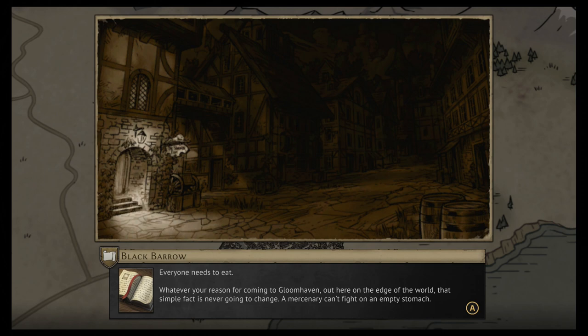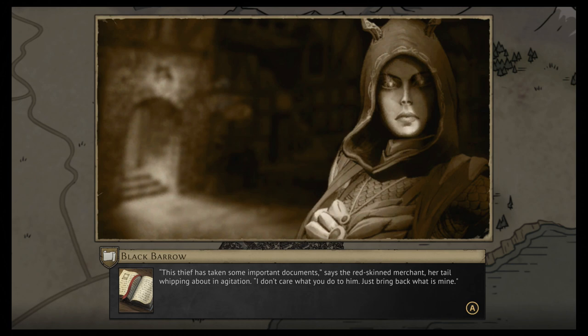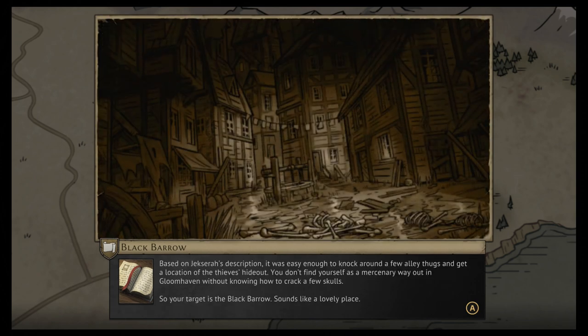A mercenary can't fight on an empty stomach. So when Jexera — a Valrath woman wearing a red cloak and enough gold jewelry to keep you fed for a decade — approaches you in the Sleeping Lion and offers 10 gold coins to track down a thief and retrieve stolen documents, well, it seems like a good excuse to sober up and start paying off your tab.